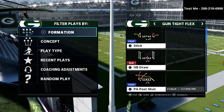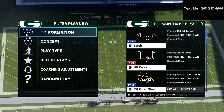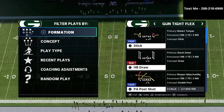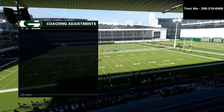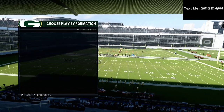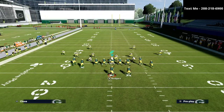I want to go over this PA Post Shot passing concept. I think the gun tight flex is one of the better passing concepts in the entire game, at least right now. We're going to go with the traditional zone drop set of 25, 5, and 5, and I want to share a couple of different route combos you can use out of this.